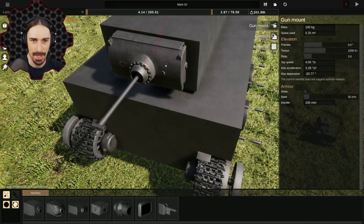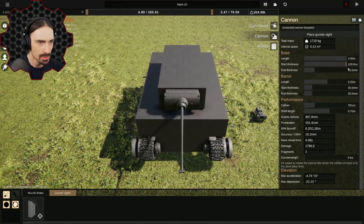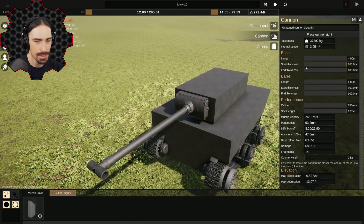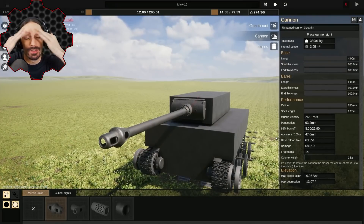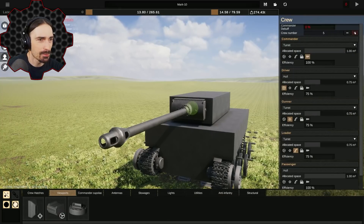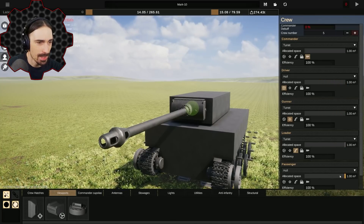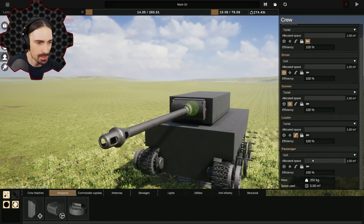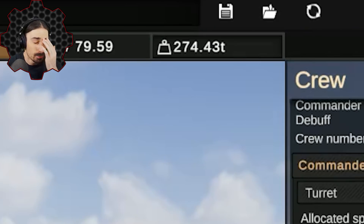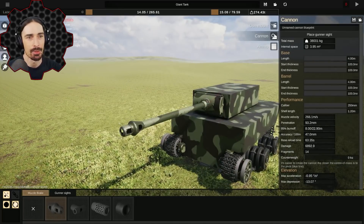There's the center. Now the cannon — let's bump all these up: caliber, shell length. All settings bumped up. What's our reload time? We're not gonna be able to fire this thing — reload time is over a minute. But wait — crew. How much crew can we have? Five crew, 100% efficiency. You guys can have all the space you need. But we can't spawn this — we need to be 120 tons max and we're more than double that at 274 tons.